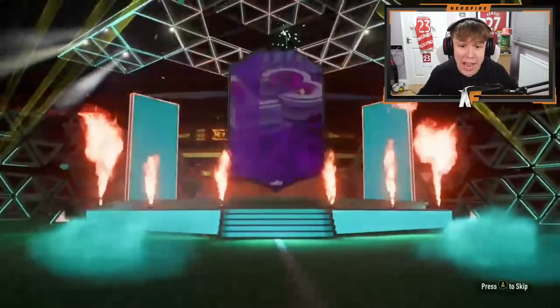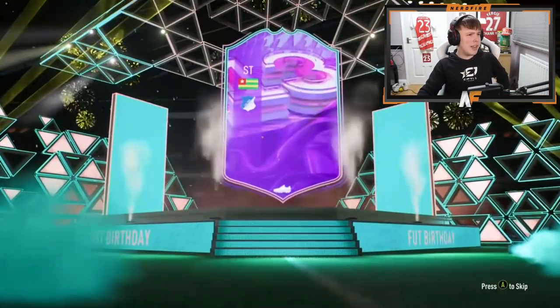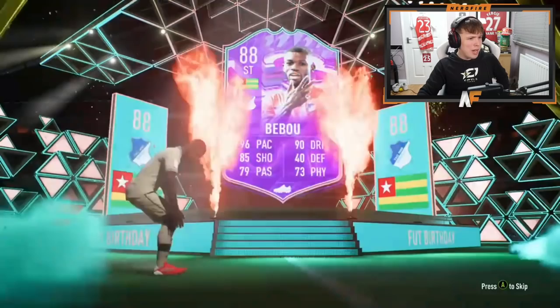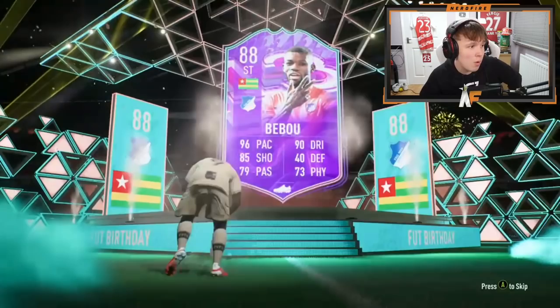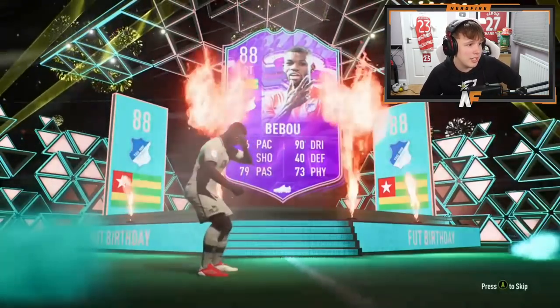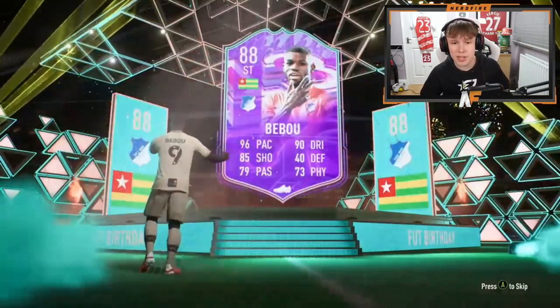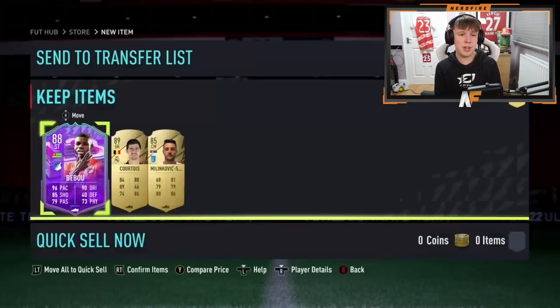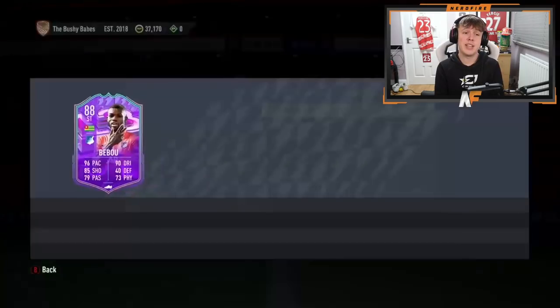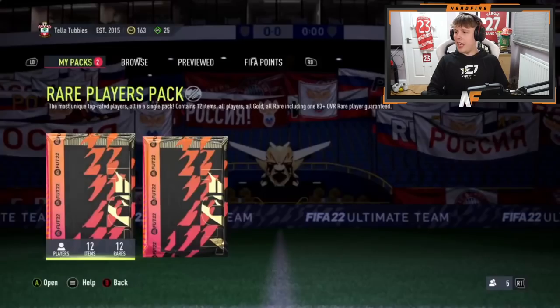Bushler's 85 times three — we haven't seen a FUT Birthday from one of these yet. But we have now! Who is that? Oh, it's Bebou! Four-star skills, five-star weak foot — 96 pace, 90 dribbling, 85 shooting. Bundesliga, so you can link him to a lot of Bundesliga players. That's actually not bad at all!